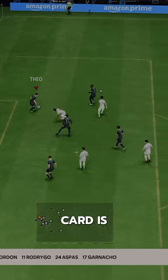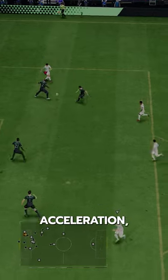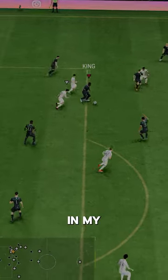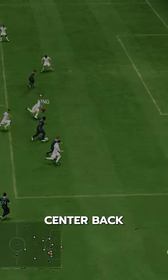His base card is only at 90,000 coins and is only a minus one from this card. He needs a shadow because he lacks acceleration, but the shadow does make him mostly lengthy — still not the best pace, so you need a faster center back next to him. He also lacks any passing or dribbling ability, so he's not a great on-the-ball type of center back.